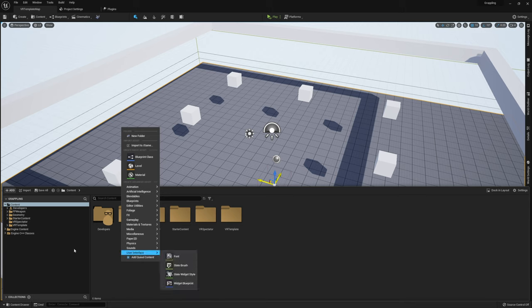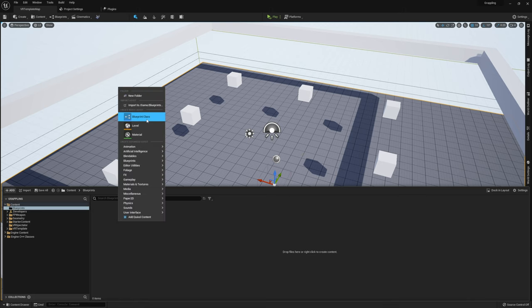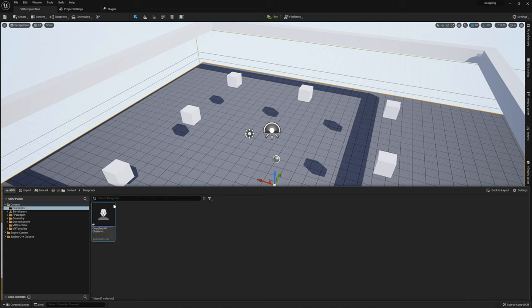In our content browser, let's get started by opening up a new folder called Blueprints. In here, let's start with our character — a standard character blueprint class. I'm going to call this GrapplingVRCharacter and open that up.